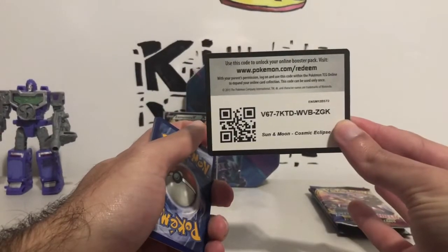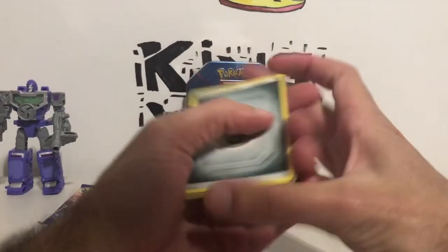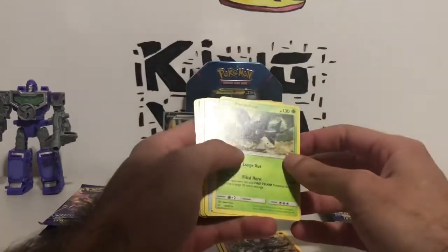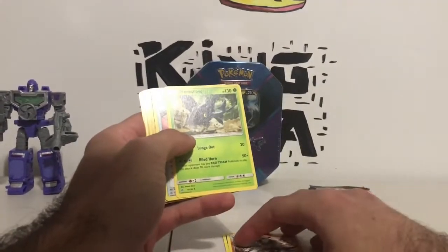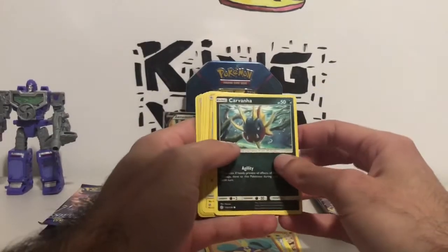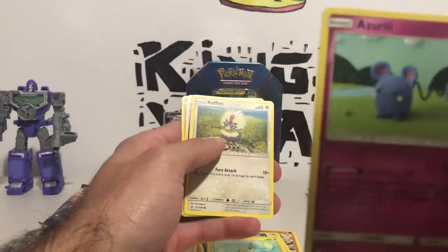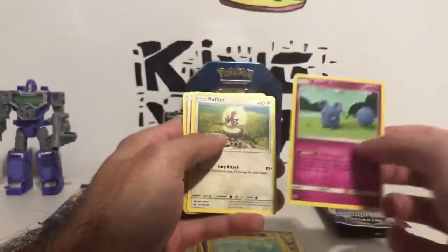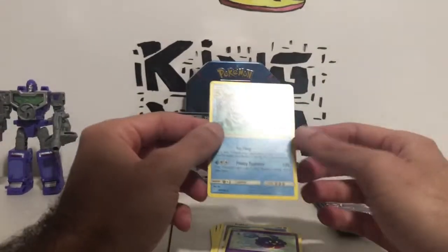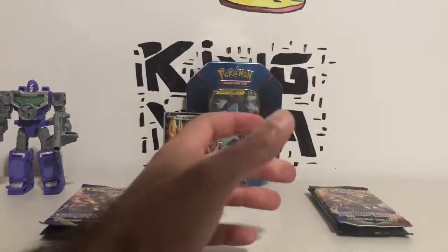Here's a code card for this one. So we have energy, Pangoro, Heracross — ooh, Heracross is my favorite bug type Pokemon — Lillie's Poke Doll, Crabrawler, Carvanha, Cinccino, Azurill — really nice artwork, looks like a little doll — Rufflet, Cosmog. Reverse Holo is Cosmog, and the rare is a Glalie. Not bad, not bad at all. Pretty good.